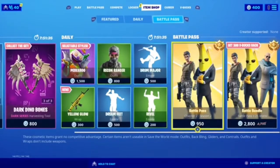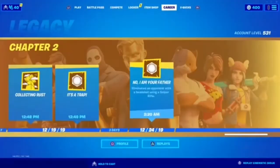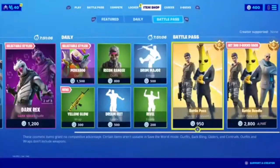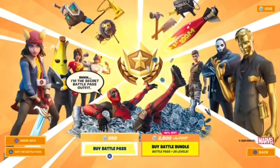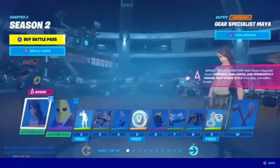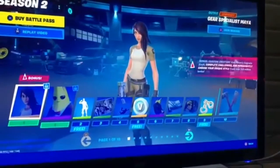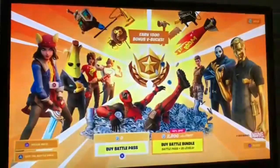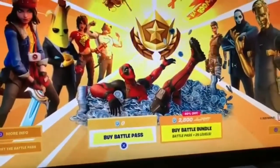The reason we're doing this with the first option is because the Battle Bundle option does not work with this method. Press X and quickly go back pressing Circle — do this two times, and then on the third time just press X once. It's gonna lead you to this page. Press Square and go to 'More Information.' At this point I'm just gonna switch over to my mobile phone camera to show you guys this really works. Select the 'Buy Battle Pass' option, and as you can see the battle pass is now zero V-bucks.